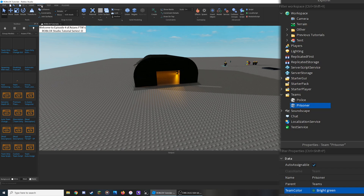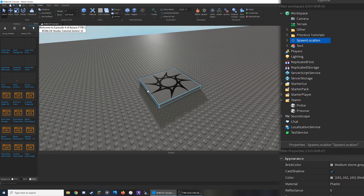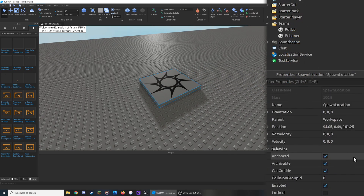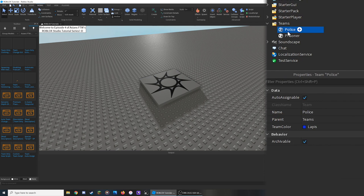Go to the Model tab at the top left and insert a spawn point — this is what we'll use to test what we create later in the video. Select it, scroll down to its properties, and disable the Neutral setting. If Neutral is enabled, anyone can spawn there no matter what team they're on. I'm going to disable this and also enable the Allow Team Change on Touch property, so when we step on it we'll be swapped to the associated team.